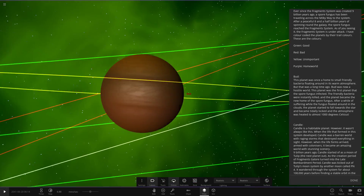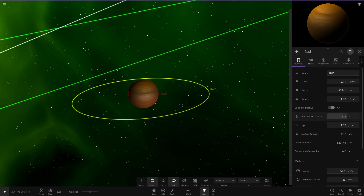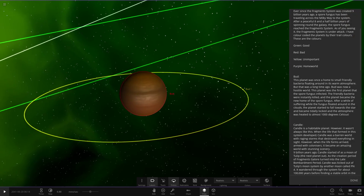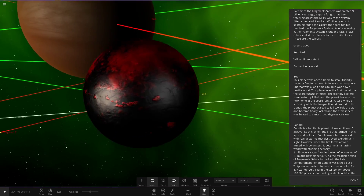Let's go into realistic mode. Looks like it's working actually — sometimes we get lighting glitches in here. This planet was once home to a small friendly bacteria floating around in its warm atmosphere, but that was a long time ago. Bud is now a hostile planet — this was the first planet the spore fungus infected. The friendly bacteria was instantly killed and the planet became a new home of the spore fungus. After a while, the planet started to fall towards the star and became tightly locked, with the atmosphere almost heated to a thousand degrees. The moon Bud 1 is quite a cool looking object — black and red.